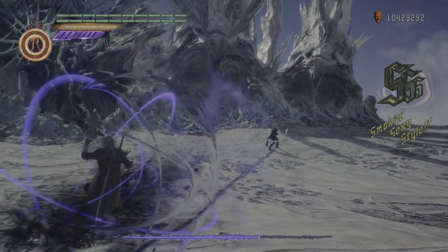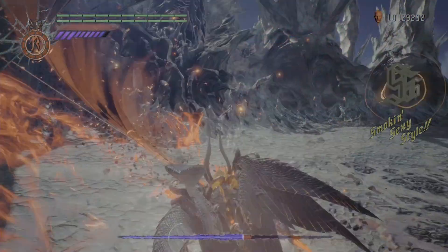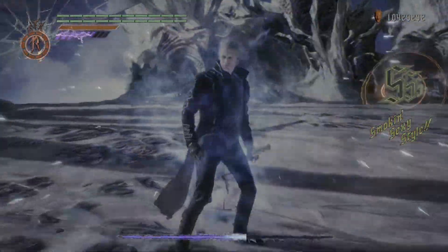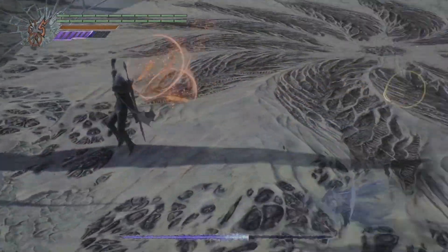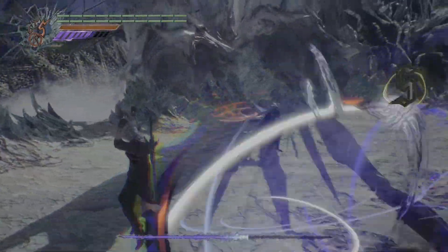Coming up on the second phase, you really want to try to have a full Royal gauge. You want to hit him with a Devil Triggered release right here — which I missed because I knocked him away, unfortunately. When Dante says 'I think it's just about time to settle this,' that's your cue that second phase is about to begin. Vergil is always going to teleport away and go into his SDT state.